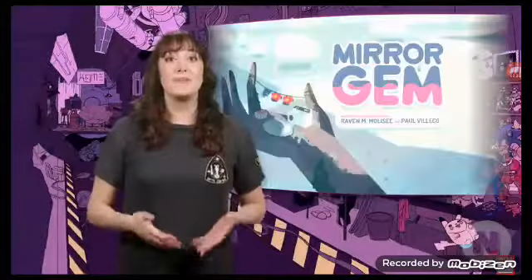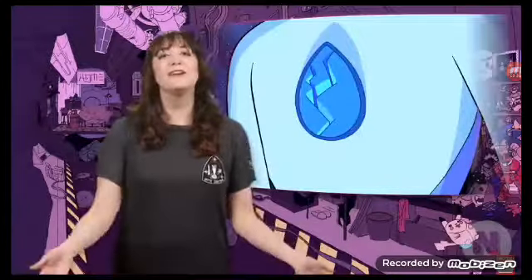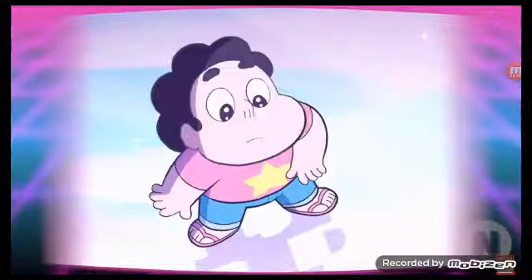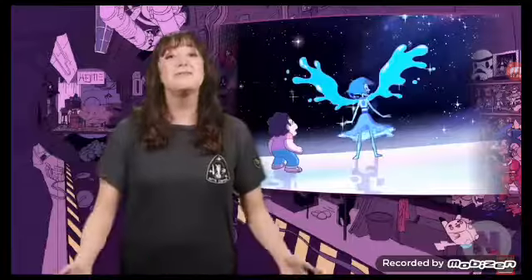Pearl gives Steven a magic mirror in the episode Mirror Gem. Steven learns that a gem, Lapis Lazuli, is trapped inside the mirror. Steven releases her, and she attempts to flee Earth by stealing the planet's ocean and fights with the Crystal Gems. Steven, in true Steven fashion, befriends her rather than fight her, and heals her and her damaged gem. Lapis peacefully exits Earth, leaving the ocean with it.